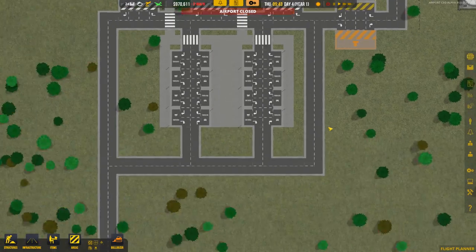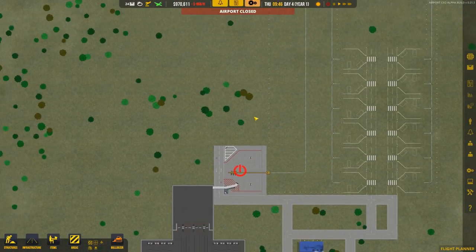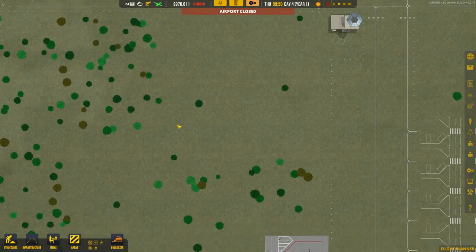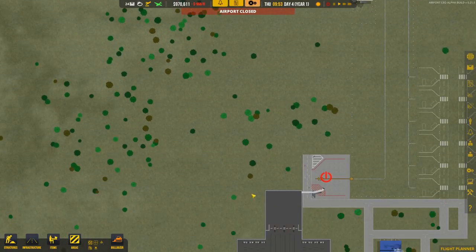In between episodes I moved all the construction stuff up here and was doing a little bit of planning. Originally I had planned on putting the terminal this wide and then coming up here with two runs of stalls. Now I'm thinking maybe we double how wide it is.